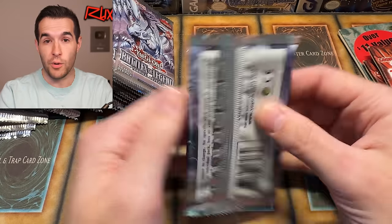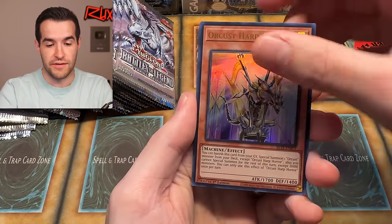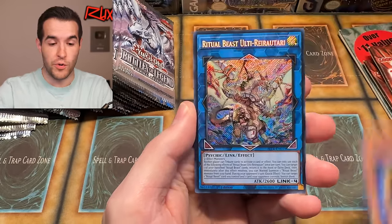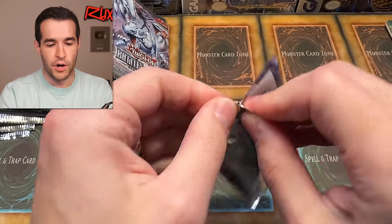We have Whatnot tonight — opening a booster box of Lord of Tachyon Galaxy First Edition. Come hang out for giveaways and streams. I have a Ghost Rare I pulled a few years ago that I posted on Instagram — beautiful picture, it looks amazing. Use the link in the description, get $15 free credit as a new user, and bookmark the stream tonight at 5 PM Central. Hope to see you guys there. Let's keep going.